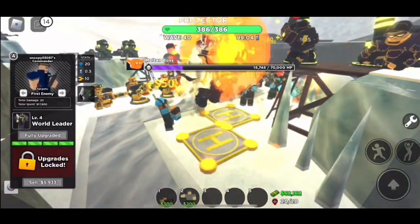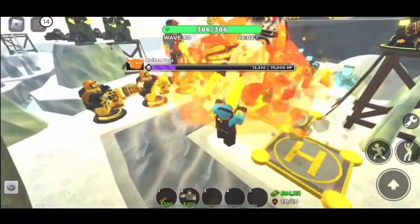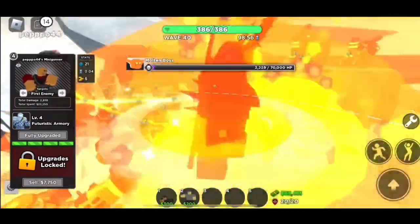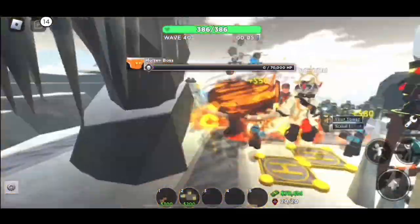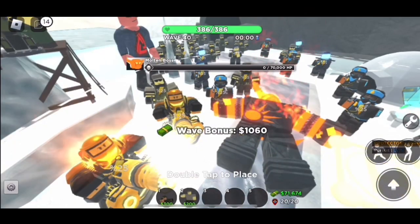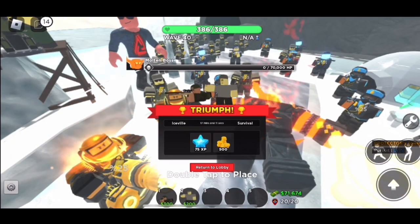Upgrade your Scout and Snipers to level 2 to gain hidden detection, ready for wave 13 where hidden enemies appear. Next, focus on upgrading Snipers to max level. On the final wave, place Scouts at the front and upgrade. With enough luck and a good team, you will win your first ever game.